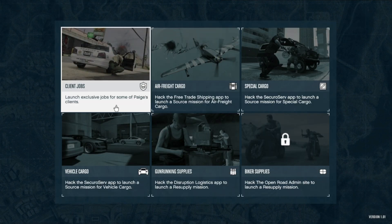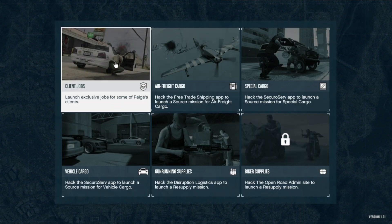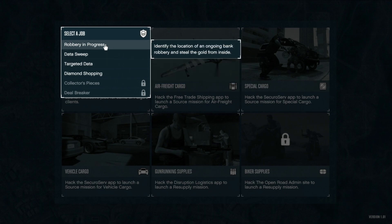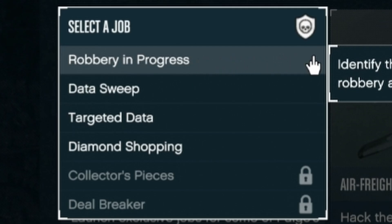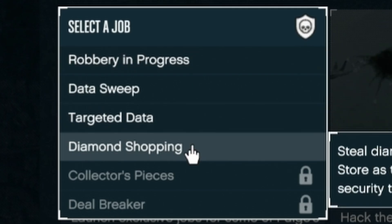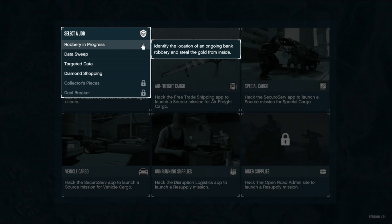When in your Terrorbyte, you'll have a number of activities to start. You want the top left one: client jobs. There are a total of six jobs that you can start, but you only ever want to do these three: Robbery in Progress, Targeted Data, and Diamond Shopping. These are the three easiest and fastest to complete, so ignore the other three.